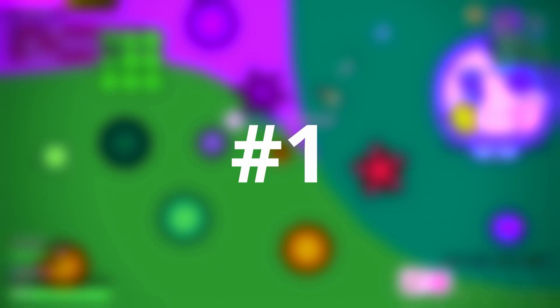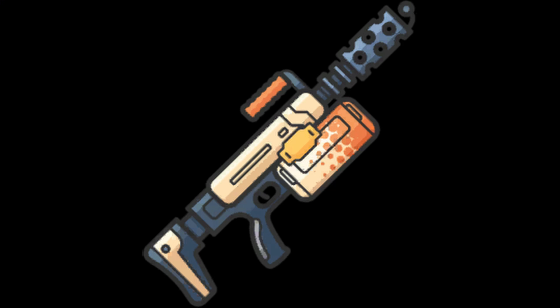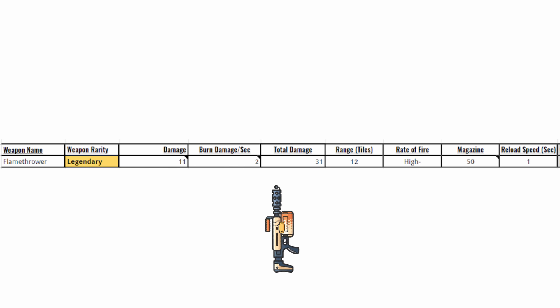The number 1 most annoying gun is the flamethrower. The flamethrower is the most annoying ZombsRoyale weapon in my opinion. It has way too much range, a huge magazine of 50, and every bullet that hits does 11 damage plus burn damage of 2 damage per second, with an extremely fast fire rate. It also takes a lot less time to reload than the minigun. Overall, a very annoying gun that is basically impossible to fight without taking at minimum 30 damage.